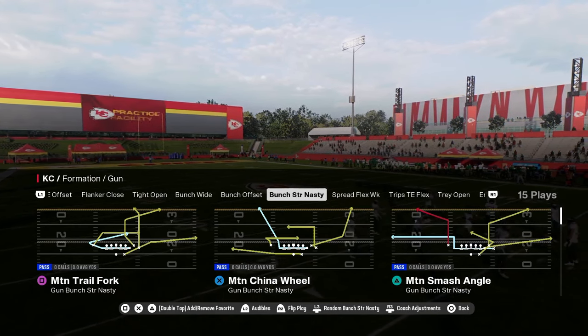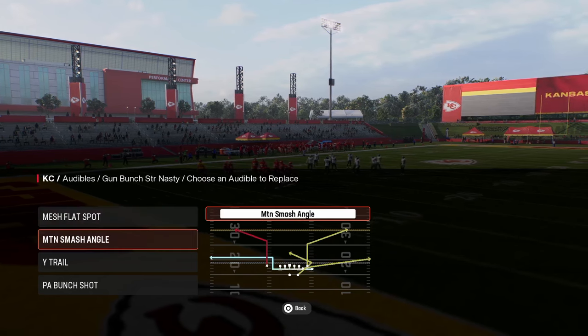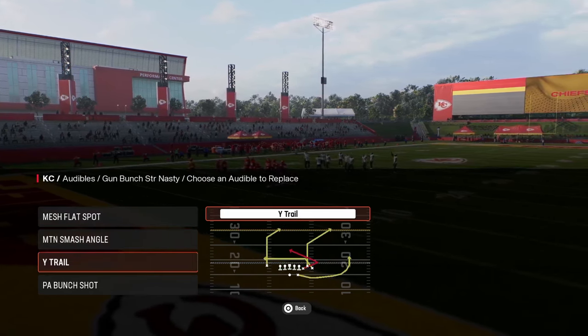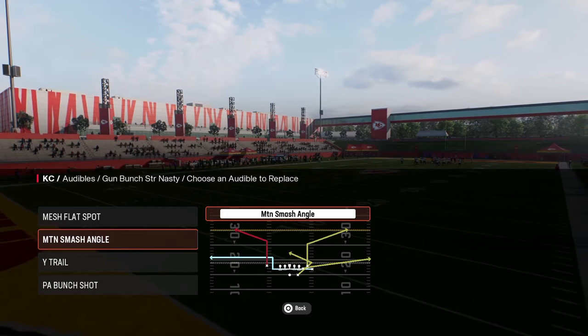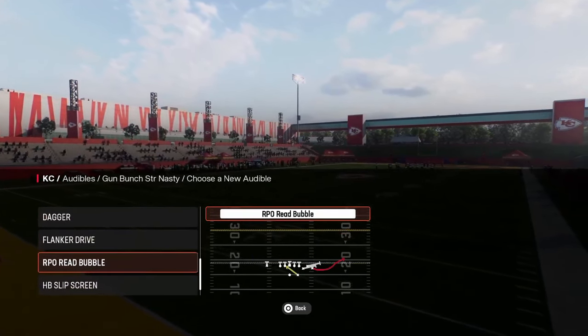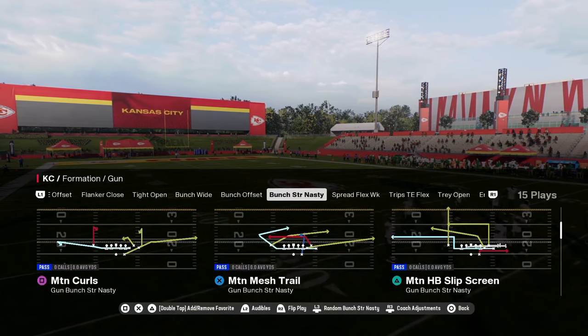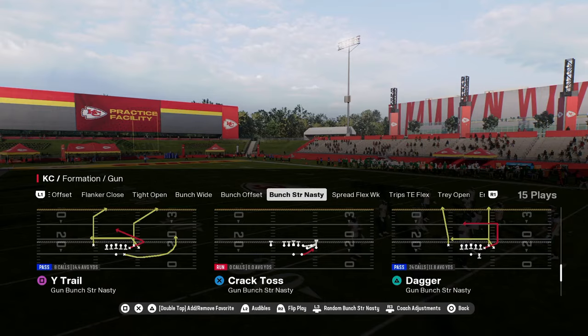Now we're in the Bunch Strong Nasty formation in the Colts Offensive Playbook. What we're going to be doing is setting the audibles: mesh flat spot, motion smash, angle, wide trail, and PA bunch shot. You don't have to have the smash angle play if you like to run the ball — be sure to put the play RPO read bubble in your audibles instead.